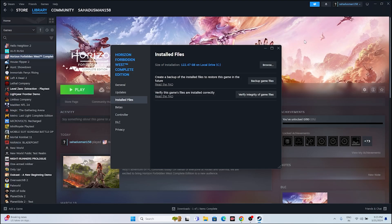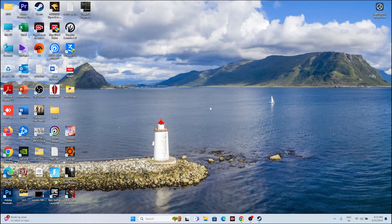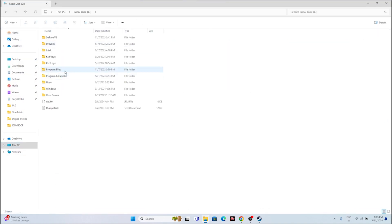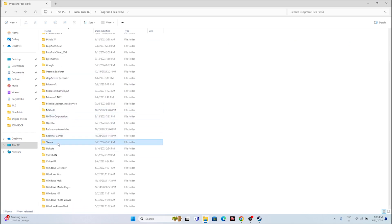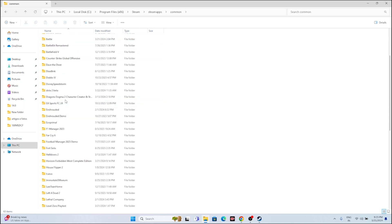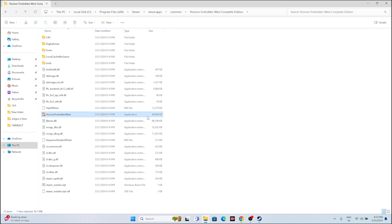Alternatively, navigate to the installation folder manually via File Explorer: go to This PC > Local Disc C > Program Files (x86) > Steam > SteamApps > Common, then navigate to Horizon Forbidden West Complete Edition, open this folder, and you'll find the application. Launch the game from here. Both methods work — either the Steam shortcut or navigating via File Explorer.